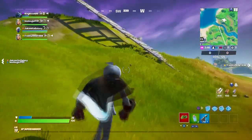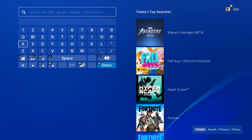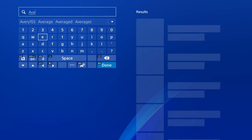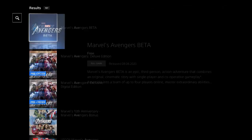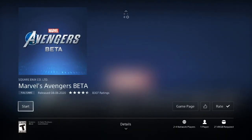First, type in 'Avengers' — just type in 'Avengers' — and then once you type it in you will basically see it here. It's going to say 'Marvel Avengers Beta' and you're going to download it. Please download this right now, and as soon as you download it I'm going to tell you how to link your account through Square Enix and Epic Games.